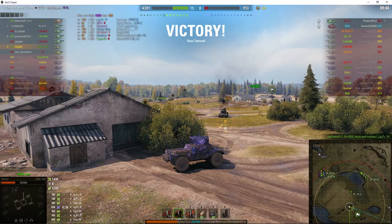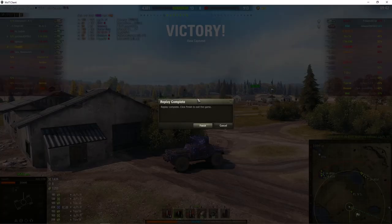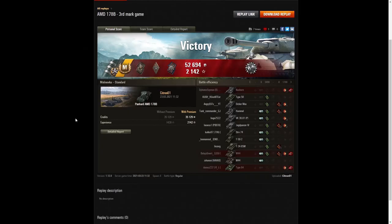It was a very fast, fast-moving game. Very well done from Citroen 01. He did it — he got his third mark of excellence in that game. It was an ace tanker game and it gave him his third mark of excellence on his Panhard AMD 178B. He got a Spotter badge for spotting at least 1,000 hit points of damage, a Bruiser medal for getting at least five critical hits — he managed eight — and a Confederate for doing more damage than the hit points of his own vehicle. He also earned a Patrol Duty medal, being the only one spotting six enemy tanks whilst they were being damaged.